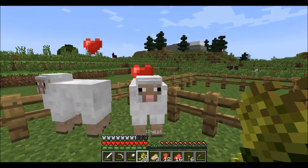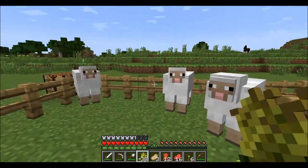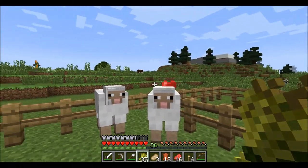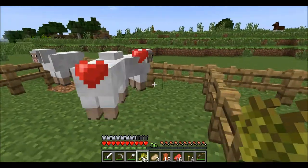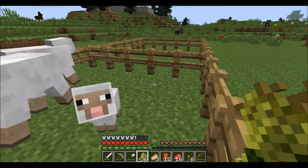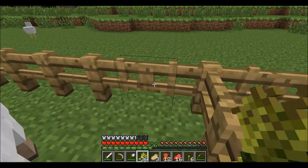As you can see, if you give them a piece of wheat, they'll go into love mode, like so. And now he's out of love mode. Give another one a piece of wheat and they go to love mode, and then they make babies. Ta-da! And that's how you get sheep. So we only need two and we can basically build up.